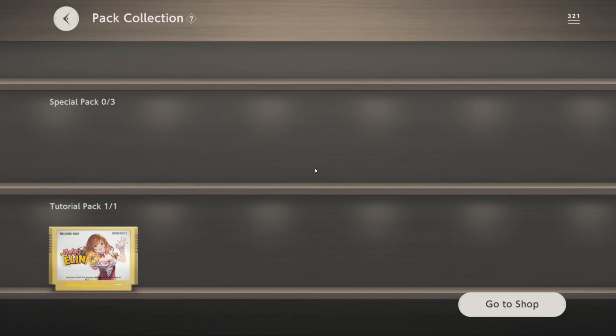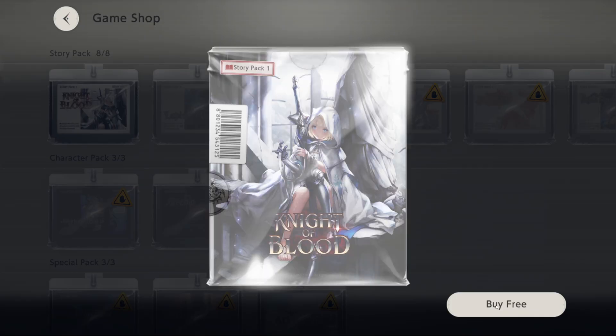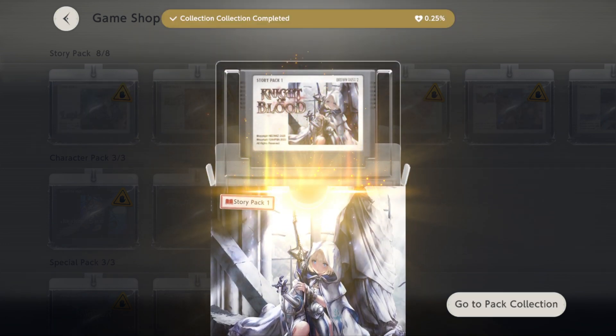Let's continue with the story itself. I want to try out this theme. Story pack — buy free. Oh, and now you open it up and you play.